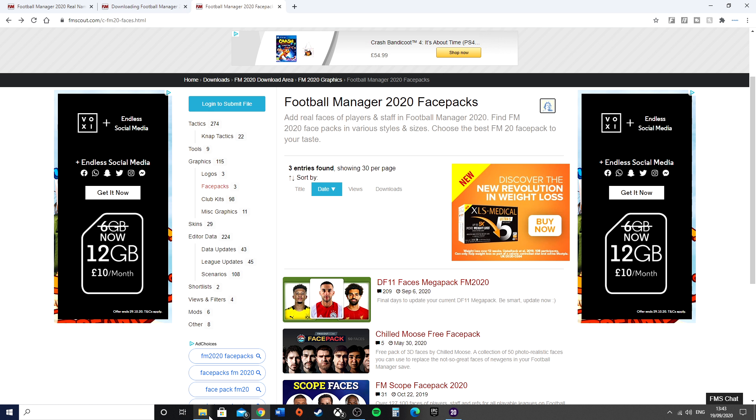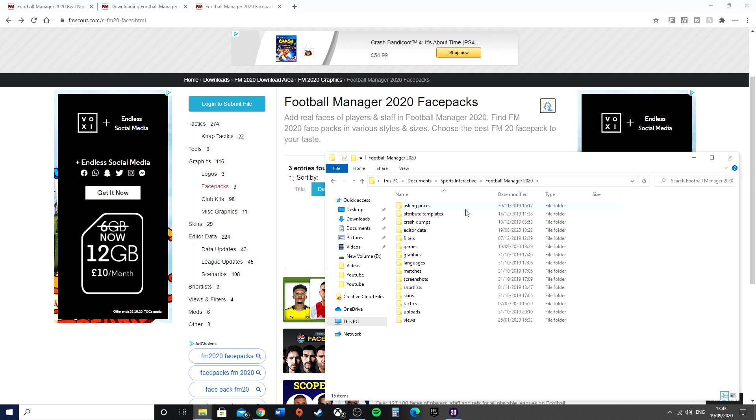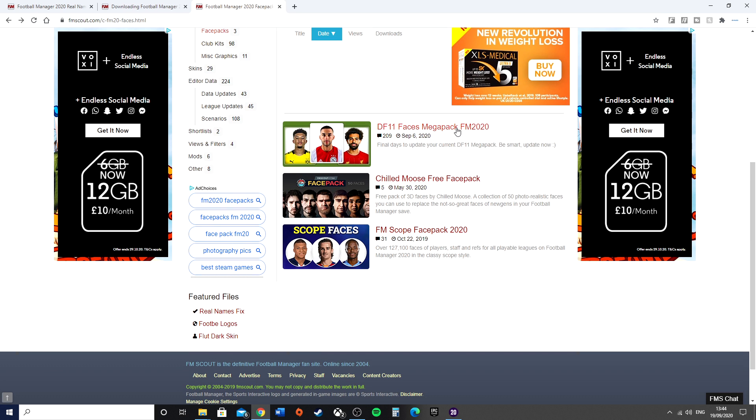When you want to do your facepacks it's slightly different. Go to This PC, Documents, Sports Interactive — this is in a separate place, just within your own documents. There should be a Sports Interactive folder. Go inside Football Manager 2020 and you should see a graphics folder. If you don't see a graphics folder, you need to create one and name it graphics. When you go in, this is where you'll drop the downloads. Club kits, face packs, logos, and other graphics including skins are all available.